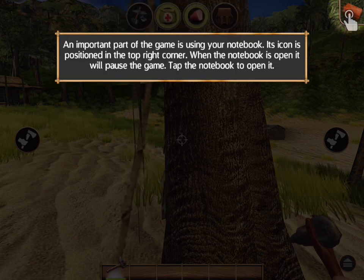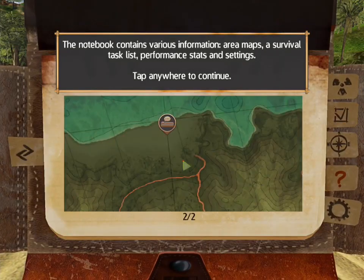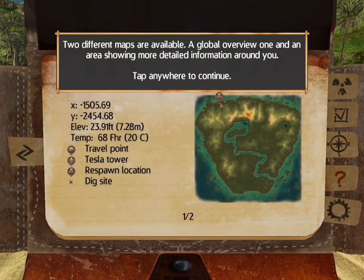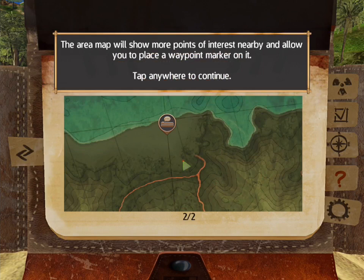Part of the game is using your notebook — it's an icon positioned in the top right corner. When the notebook is open it will pause the game. Tap the notebook to open it. I had one meal so far, that's about all I've done. You can see your overall stats and also flick to different story pages you have uncovered during the game. Two different maps are available: a global overview and one showing more detailed information around you. This is a nice-looking island. Swipe downward to see the area map.